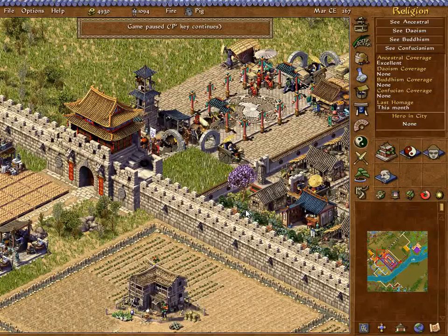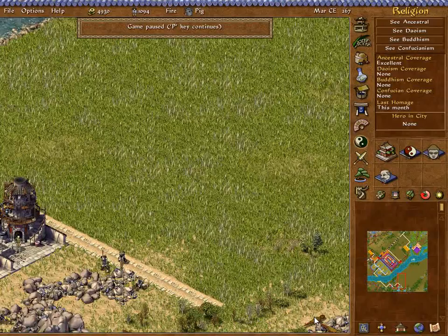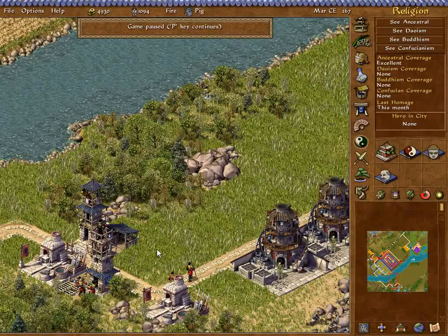We now return to Let's Play Emperor. I've set up a new trading post — importing wood, exporting weaponry. The problem down here is that we have salamanders, so hopefully this guard will be able to take care of them.